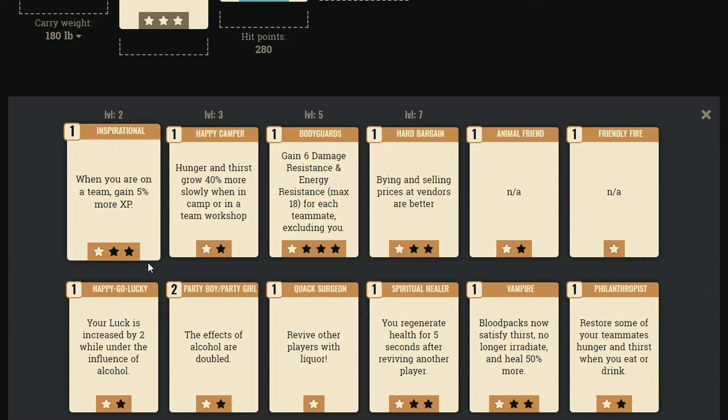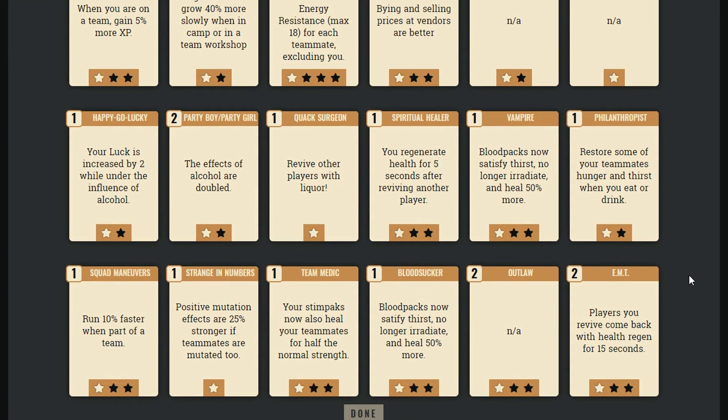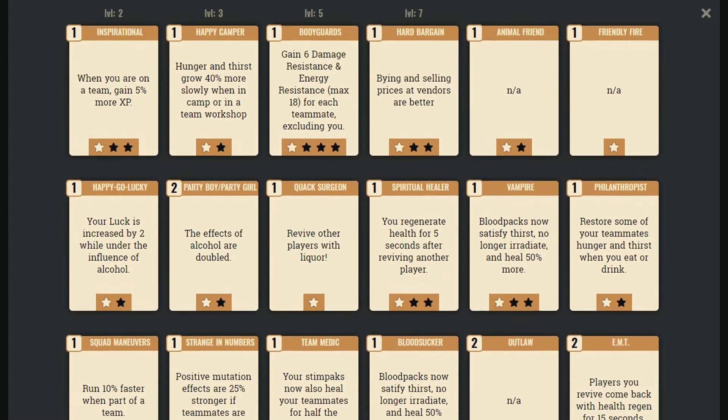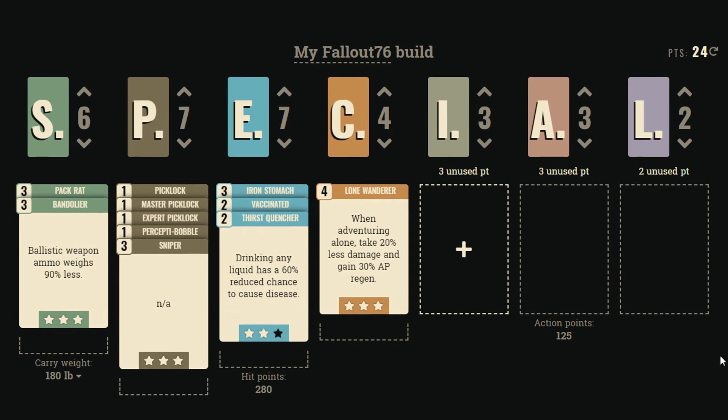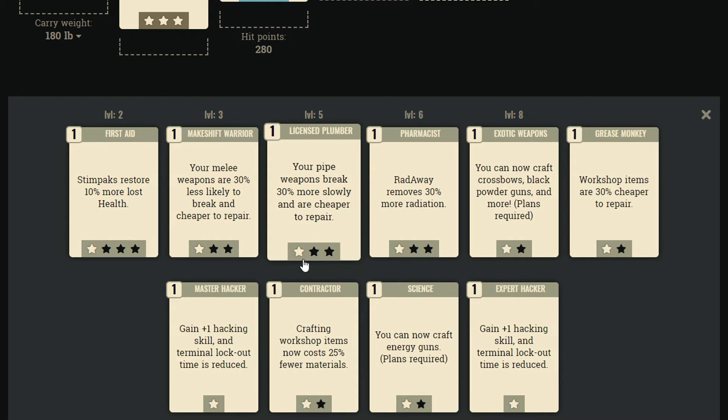Do you have any additional features planned for this build calculator tool? Anything else you want to add in, besides filling in all of the cards we don't have? Well, I actually wanted a lot, but for now I can say that the next update will most likely let you name your builds. I think it's great, especially when you're sharing a build — not just 'here is my character,' but it's a sniper, or assassin, or drunk doctor, or whatever.